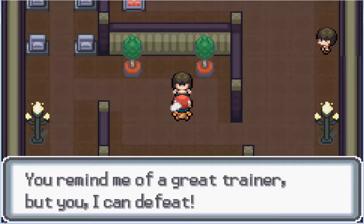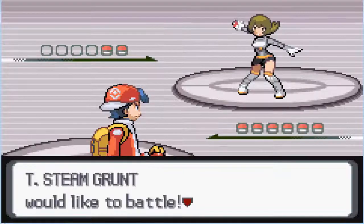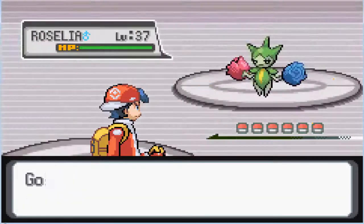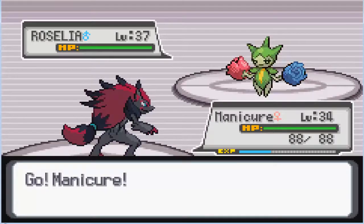You remind me of a great trainer, but you I can defeat. You start off with a Rosella, level 37 — we can take that, no problemo.